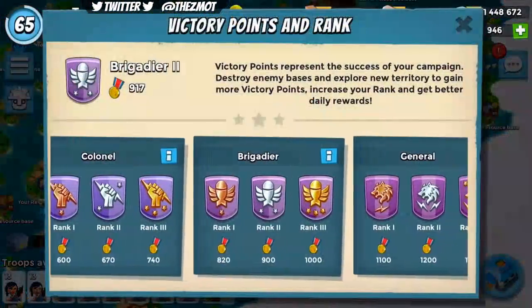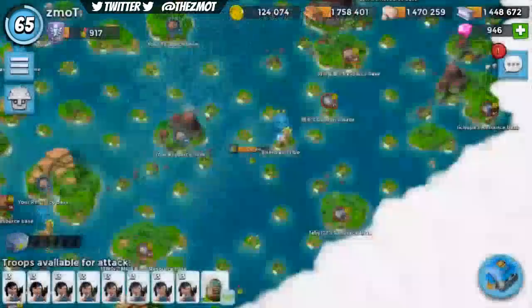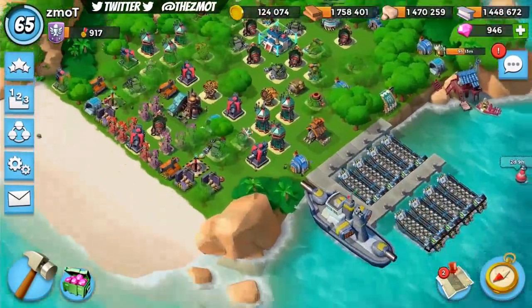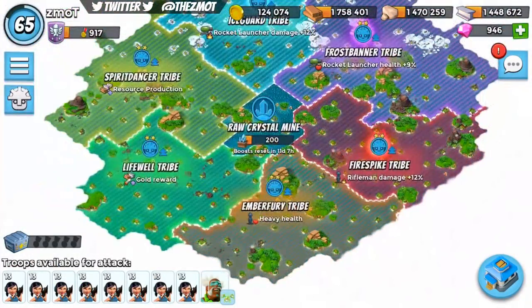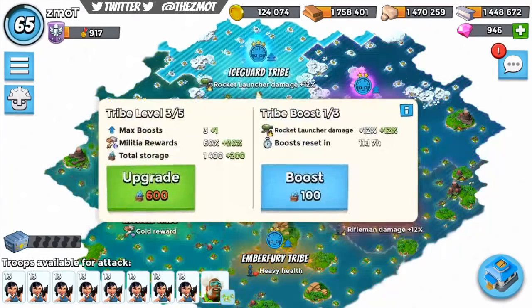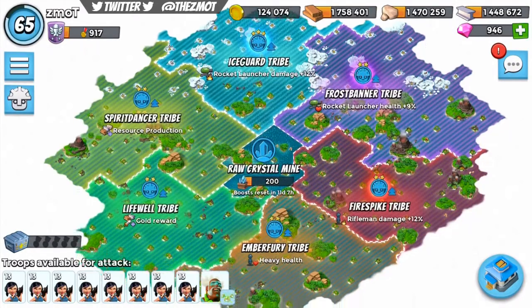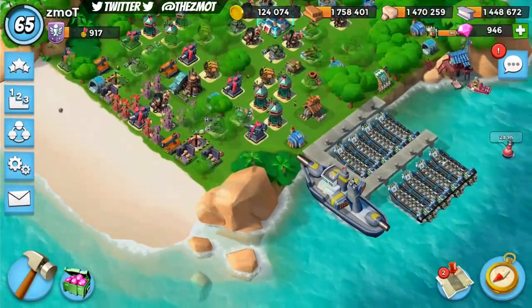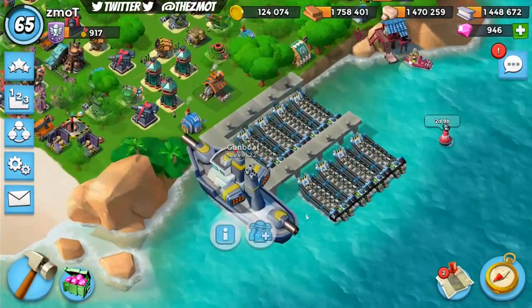Also, if you use the destroy feature in the game to clear your NPCs, you won't see your victory points added right away — but if you close the game and come back they will be there. So a little bit of concern for the leaderboards, a little bit of focus on which bases you want to go for, and some bugs — but overall that's most of it.